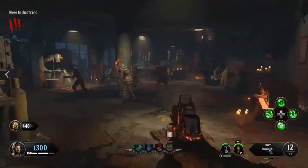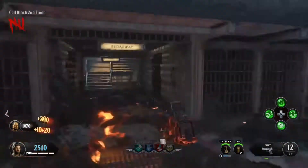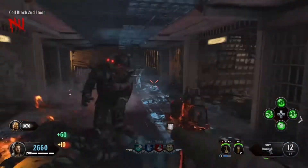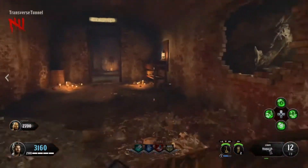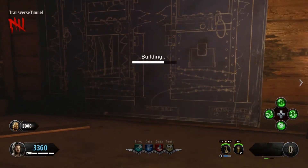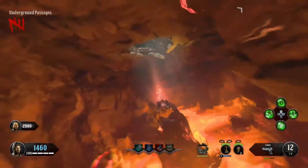First thing you want to do is fill up the dogs. There's the first dog in New Industries. Then you want to fill up the second dog in the cell block. My teammate does the third dog, so I don't have footage of that, but I promise it's the third dog and he's on the Warden's house on the outside. You should know where it is. Build the shield right here — you actually don't need the shield, but it's handy. You do not need it whatsoever.